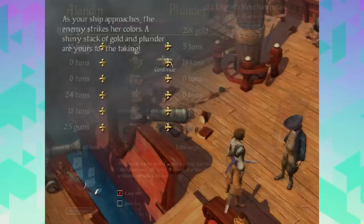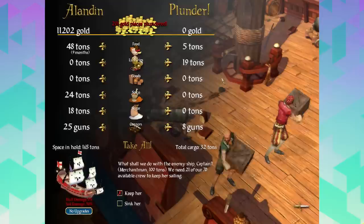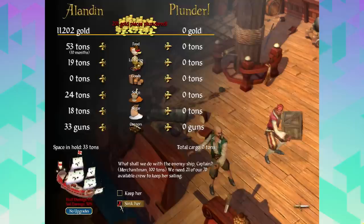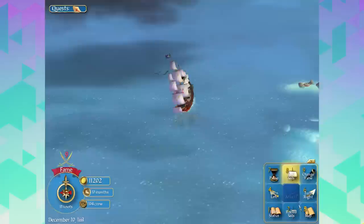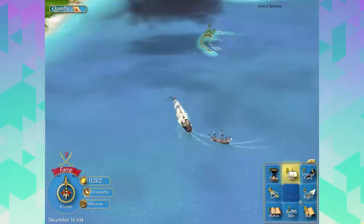201 gold pieces. They have 19 tons of luxuries - holy crap. If we sink her, will we lose anything? We need 21 of our 70 crew to keep her. Merchantman, 100 tons. Let's sink her - we'll take all her stuff and sink her. Yes? Excellent.